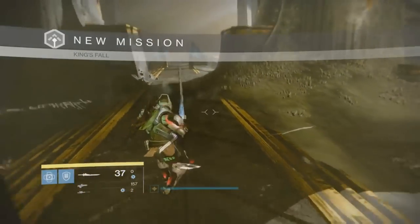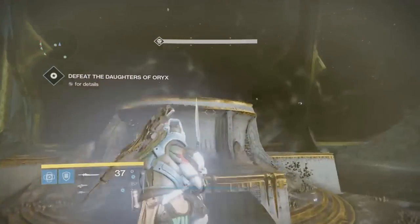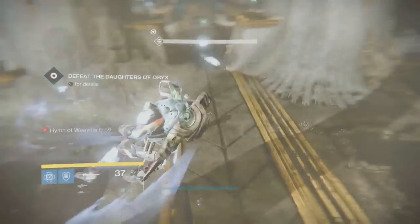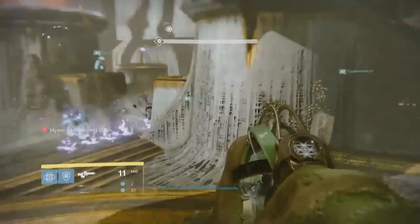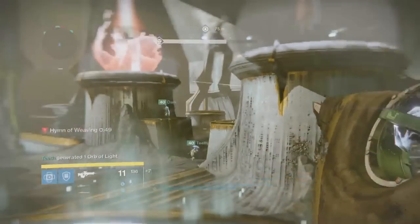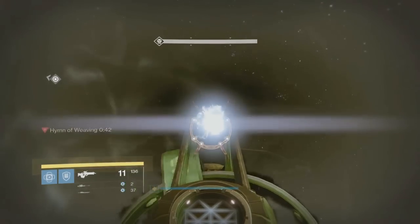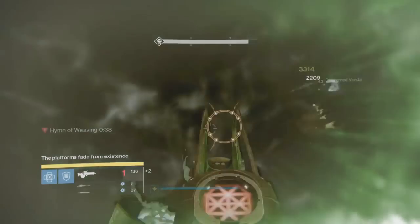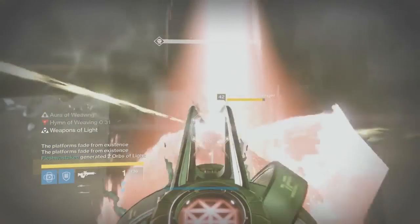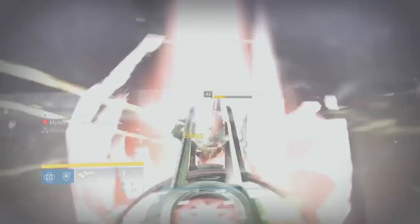Moving on to the second-to-last encounter — the Daughters — which is a pretty simple encounter. I would recommend one person using Div because the bosses move around quite a lot during the damage phase, so hitting them with a Linear without Div would be extremely hard. Having at least one Div user would be very important here. There's a lot of range in the add-clear, so a Scout with Firefly or Explosive Payload would be extremely strong. For damage output, I'm running a Linear like the previous few encounters, and my special choice will be a GL — whether that's a Salvager's Salvo or a Blinding one. All of the common DPS supers — Well, Bubble, Thundercrash — would work here.